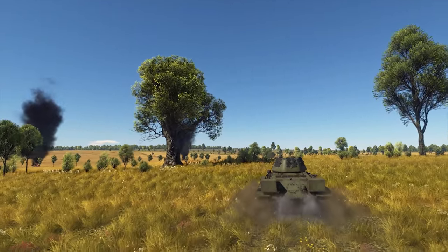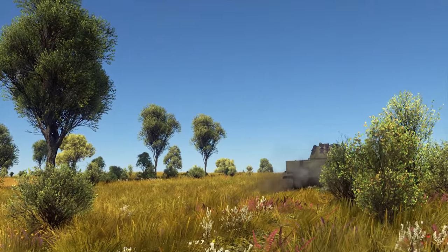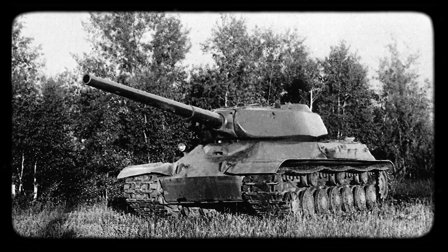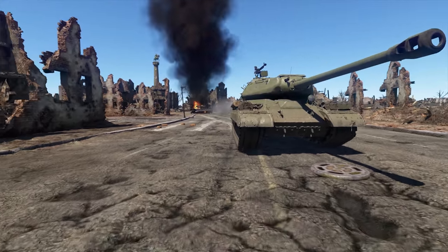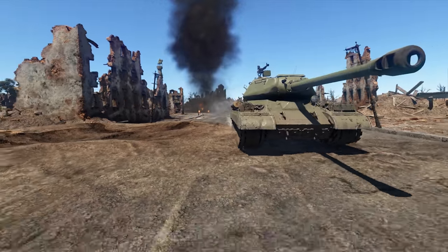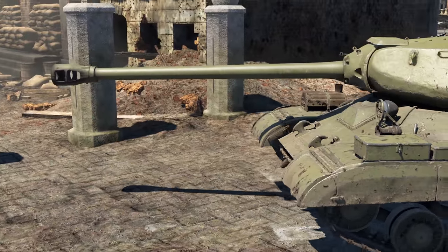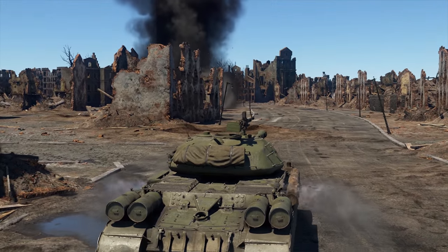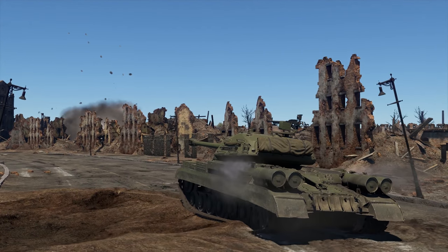But at the time, the engineers and the military couldn't have known that, and they were preparing for the worst. As early as July 1943, they started developing the new tank called Object 701. It was meant to be the most powerful tank in the world — able to survive frontal and side shots from even the 88mm gun of the Ferdinand. The 122mm gun could break German armor like it was nothing, and the maximum speed was about 40 kph.